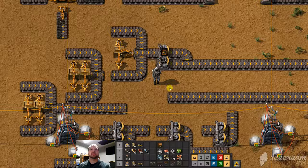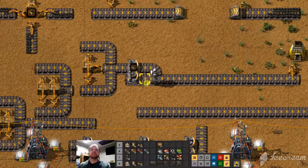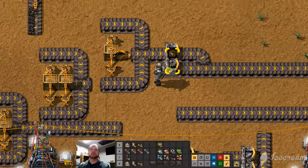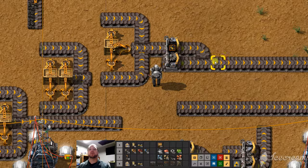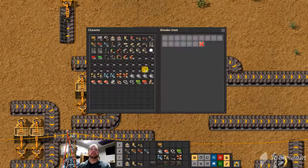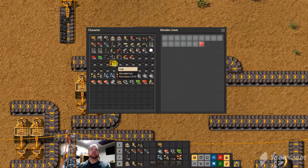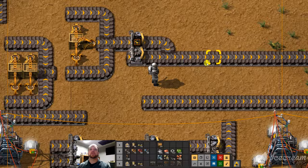Let me just simplify that a little bit. The idea is we've got two sides of the belt, and with these splitters we can filter out what goes on which side. If we place two products in this chest — say iron ore and coal — the coal would be filtered to the top lane, and the iron ore to the bottom lane.